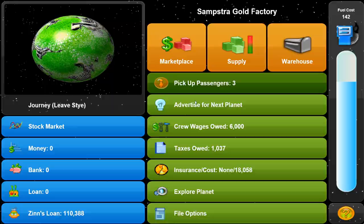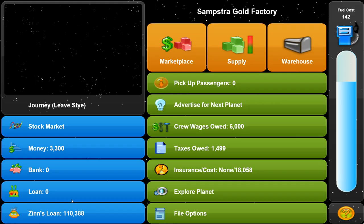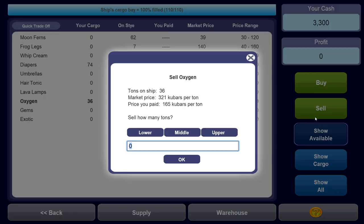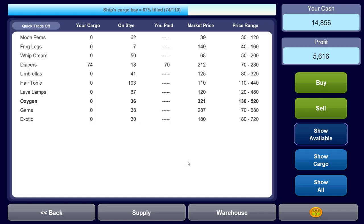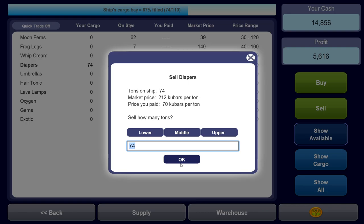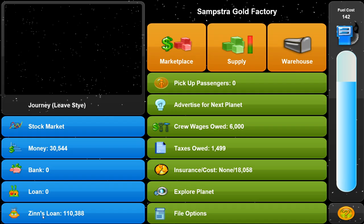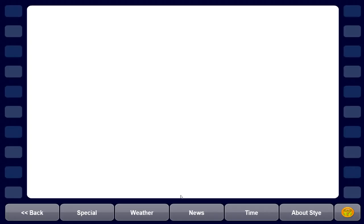Let's go to Stye - we haven't been there for a while. The warehouse space has been increased from 50 tons to 75 tons free of charge by the traders union. Fuel prices are falling still. We are again last, but that's okay. We'll pick up three passengers and sell our oxygen for a pretty good price here. Diapers are pretty good here as well - let's sell all of it. We made 16,000 profit. We're on Stye. Not a great price to buy things right now.